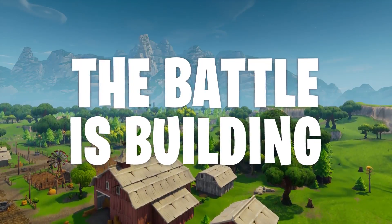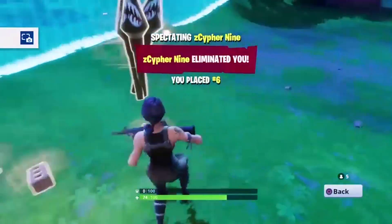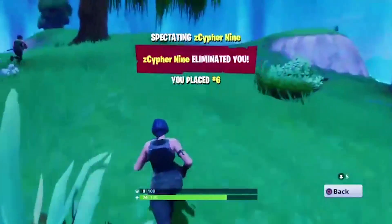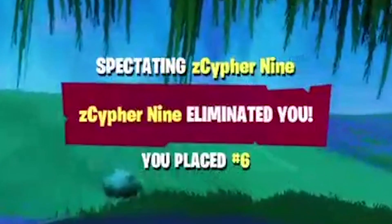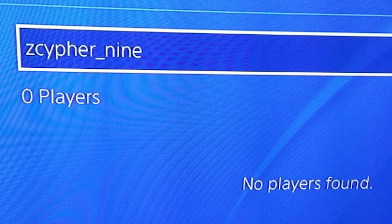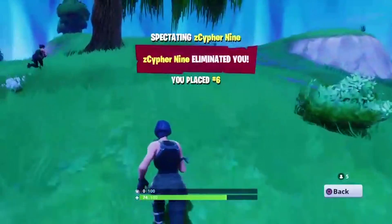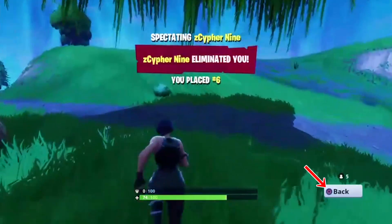That's right, for a few hours, PlayStation 4 and Xbox One gamers were playing Fortnite in beautiful harmony. This discovery was made by a PlayStation 4 player going by the username Precision, who noticed that one of the players in a match, going by the username ZCypher9, had a very unusual feature — there was a space in the name. The PlayStation 4 doesn't allow spaces in usernames, so this was impossible unless they were playing from another platform. To prove his suspicions, Precision searched for ZCypher9 on PlayStation 4 and found nothing, but when he searched the username on Xbox One, there it was — proving that he had indeed been playing cross-platform multiplayer on his PlayStation 4 with an Xbox One user.